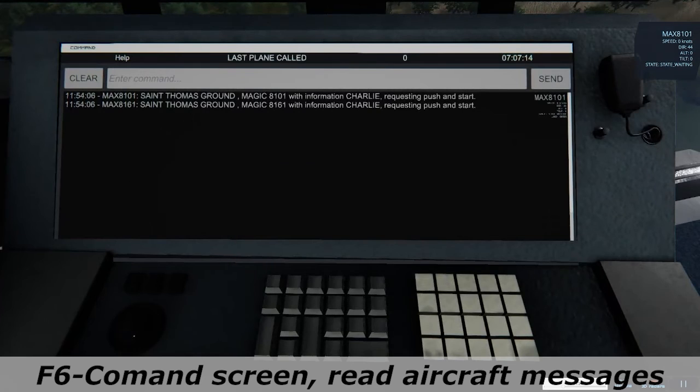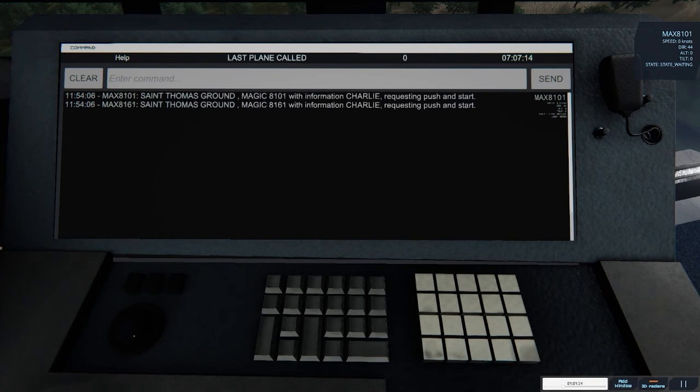Pressing F6 you will see the command screen, where you can read the messages of the airplanes and the instructions that you send to them.